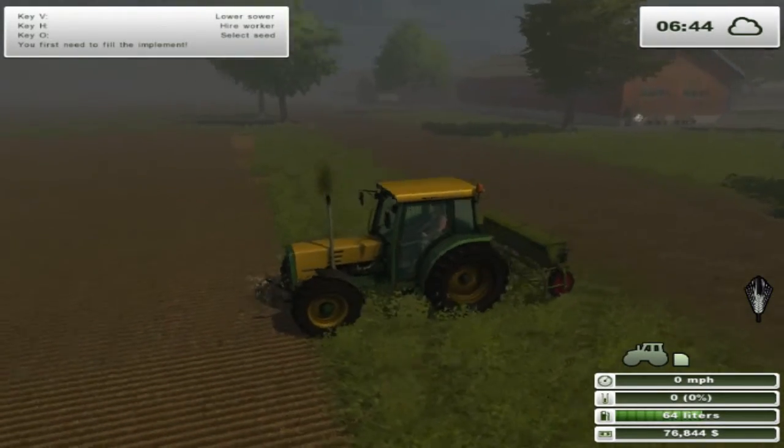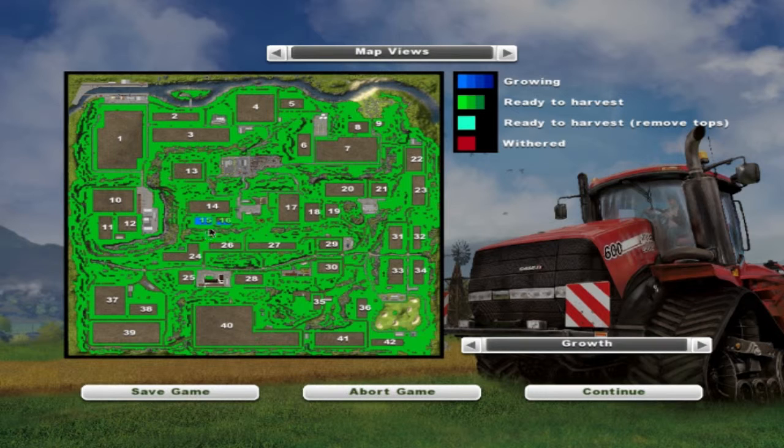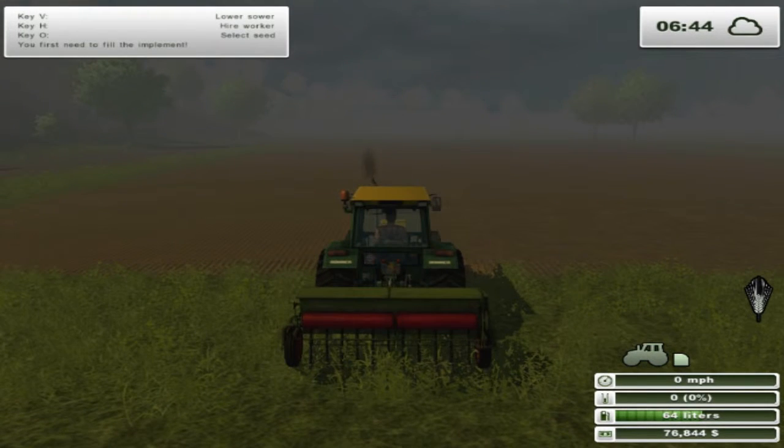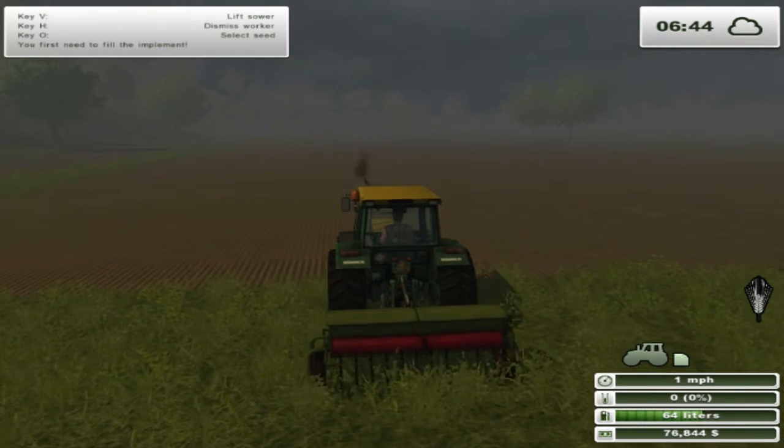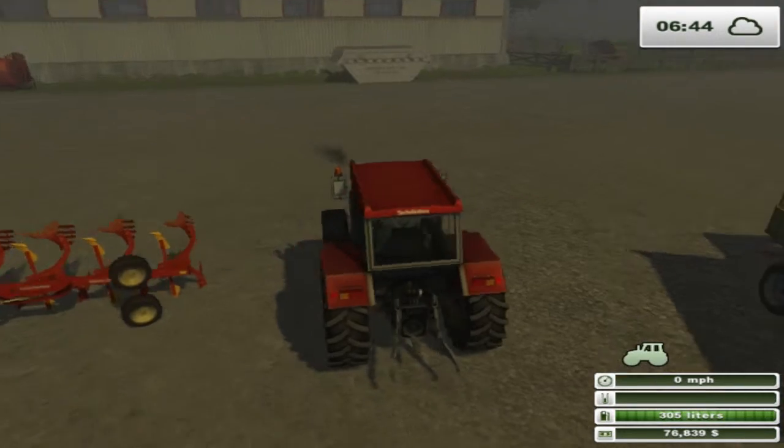Here we are — we've seeded some of the field. If I press Escape and go to my map view, this is on my career mode account that I play on my own just to chill out. If I do start a series it will be a fresh account, so you'll see it from the very start. On my map I've only got fields 16 and 15. Field 15 has got seeds growing as you can see in blue, and it's half seeded — still need to finish. We're going to hire a driver to do the seeding for us.